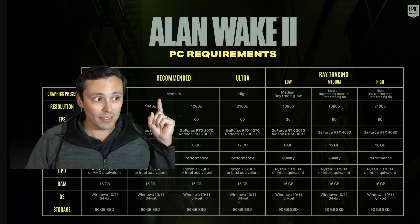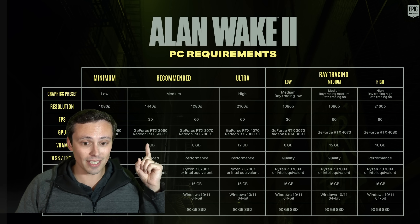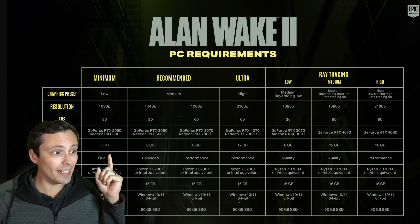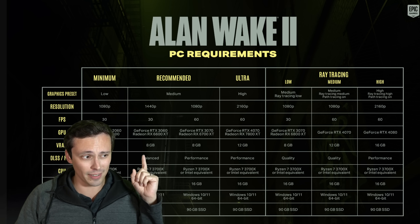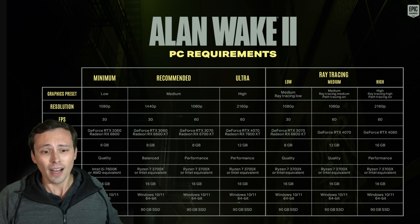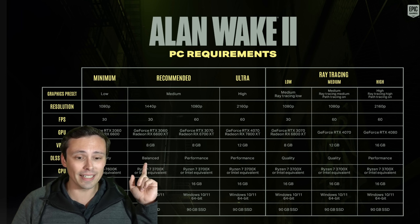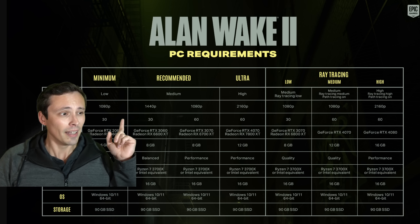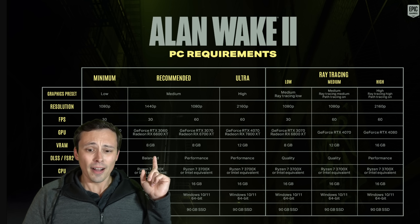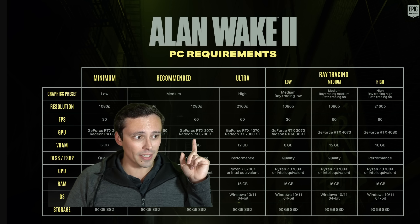If you want to play at 1440p, they're listing 1440p medium but only up to 30fps. To hit 30fps they list an RTX 3060 or an RX 6600 XT with balanced-mode upscaling — somewhere between 540p and 720p internal from a 1440p baseline. So we're well below native 1440p and upscaling just to hit 30fps on something like an RTX 3060. A 6700 XT from AMD is listed for 1080p 60fps.